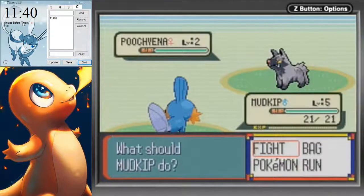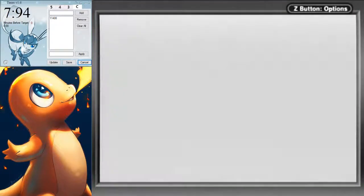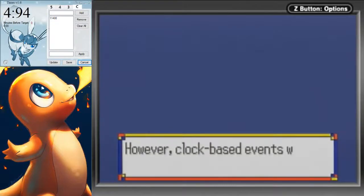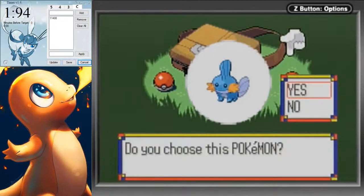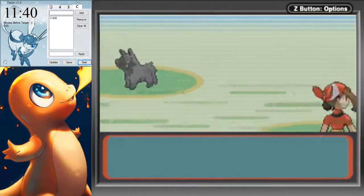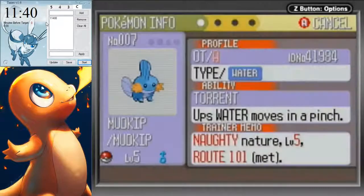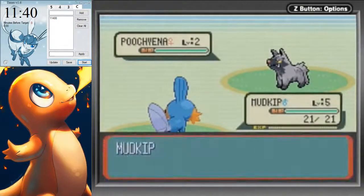That's basically it, but I'll run through it again. As you can see, I got the Mudkip. So: the message box pops up, reset and start Eon Timer at the same time, mash through the intro, load the game, go to the Mudkip, and select it when the timer runs out. Eon Timer's audible feedback makes it a lot easier — audio cues are much better than visual cues for this, at least for me.